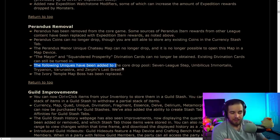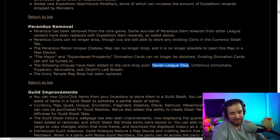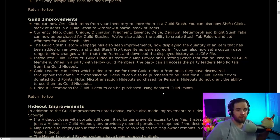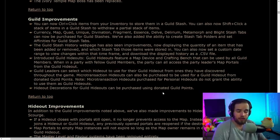Uniques like 7 League Step have been added to the core drop pool, which should hopefully make them a little more common, though it'll probably still be pretty rare. They're making massive guild improvements — guilds are now something you can actually use. You can have a guild of friends to play with, interact with the stash properly, and have a guild hideout that you can decorate. They're also removing the costs for all standard decorations.